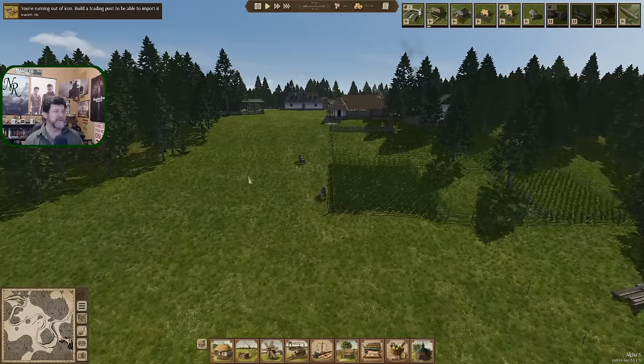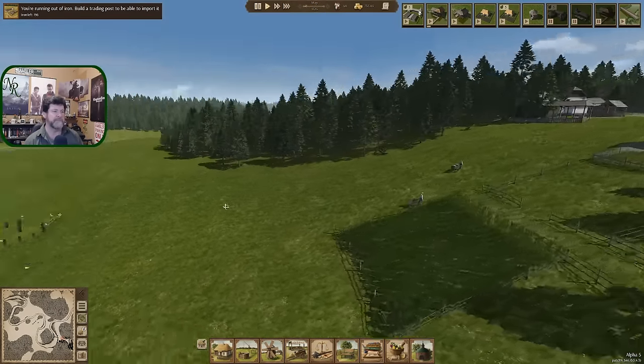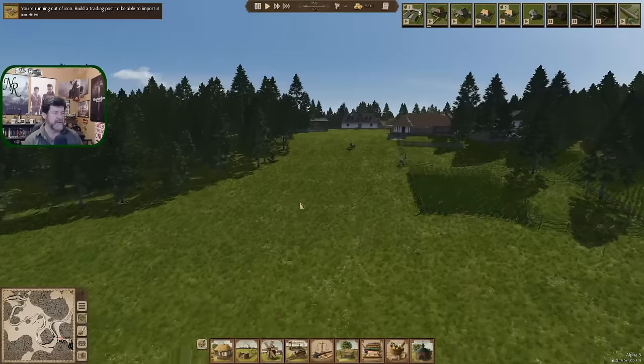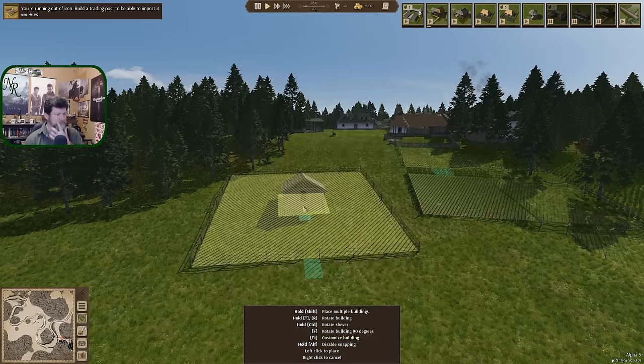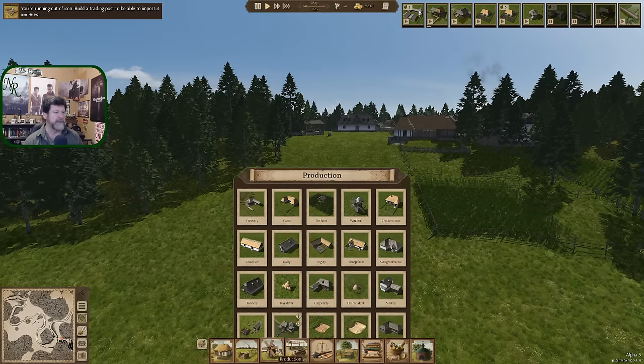So I wanted to finish this area here with orchards. The slopes are the best place to put things like fields and orchards. It's kind of hard to place buildings, but you can put an orchard pretty much anywhere — at least a field pretty much anywhere. An orchard does have a building in it, but it's a small building. Anyway, let's start there — orchards — and then I'll show you all the other things that I did.